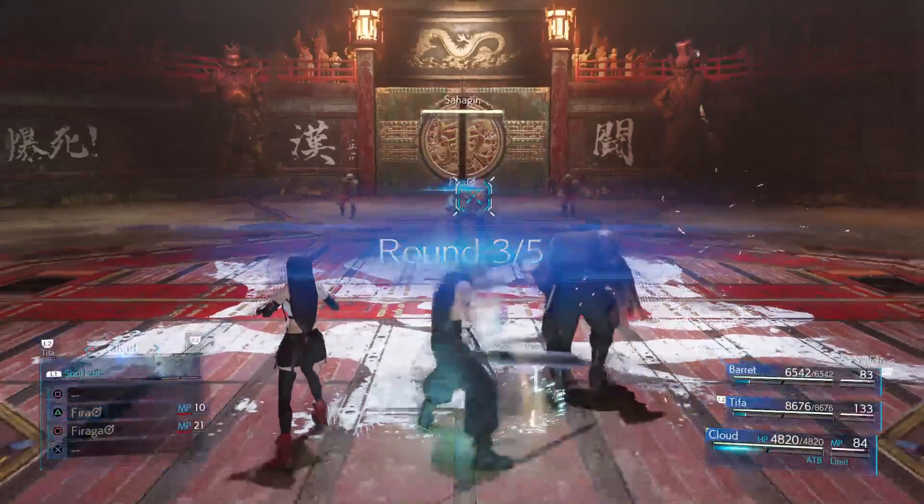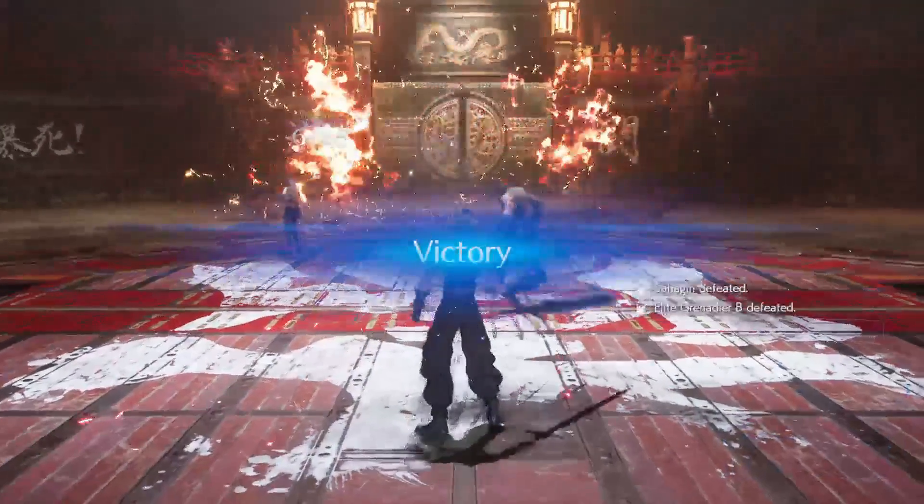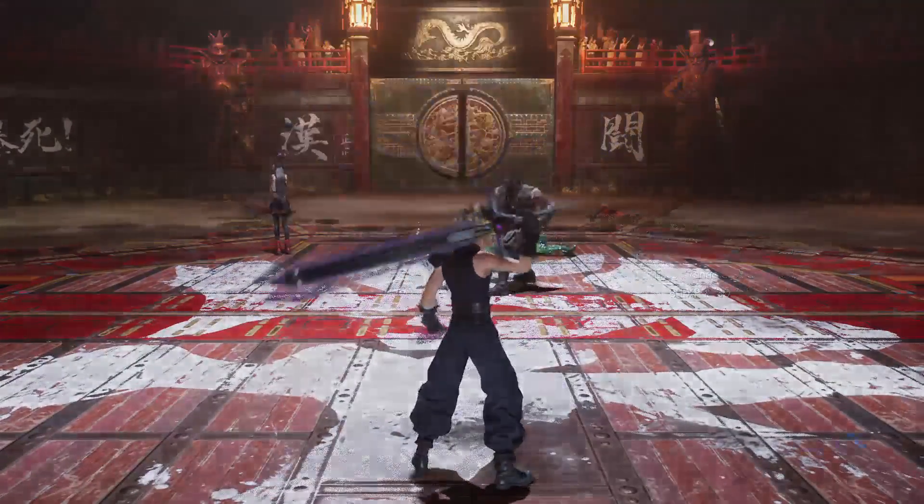This pack usually dies to a simple Fira, but if you have lower stats, a Firaga will take a little longer to cast, but you'll get the guaranteed kill.